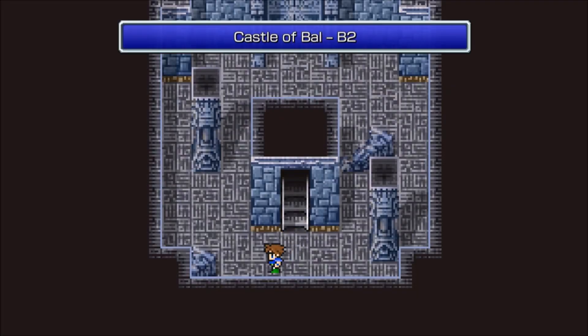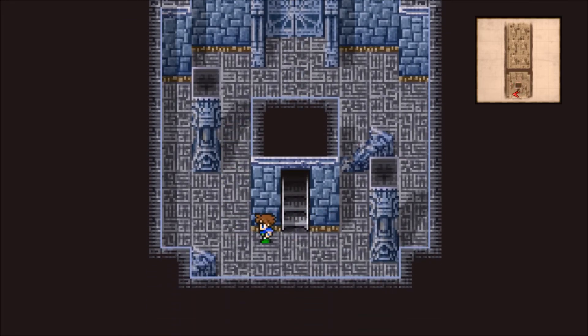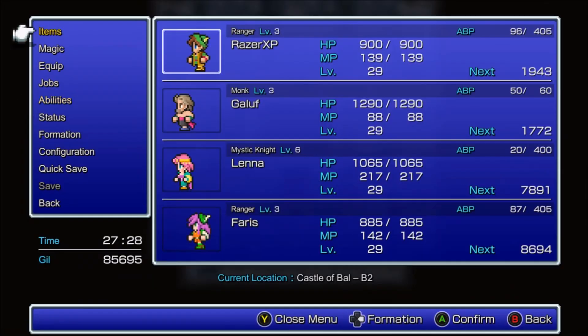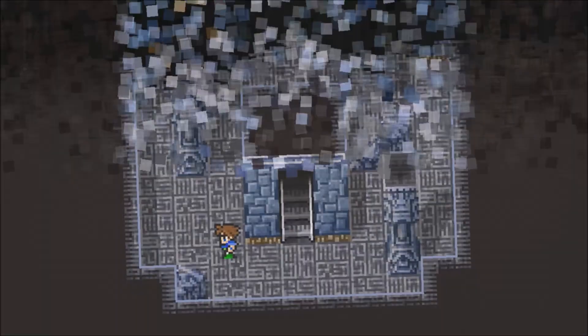Head downstairs here. You can't access this door but you can get random battles over here. A good spell to have in this area - I need to have Learning equipped because we can learn a particular blue magic here: Deathclaw. I could have gotten it from the Karnak castle escape but I was not able to get it in time. I had to defeat the enemy quickly or I would have run out of time, so unfortunately I was not able to learn it sooner. The enemy we need to fight in this area is the Statue.